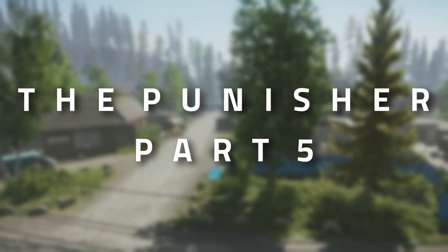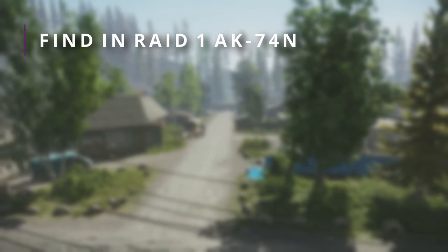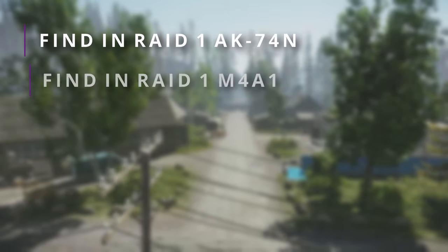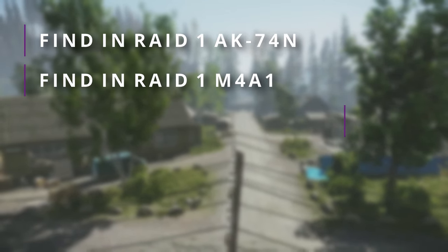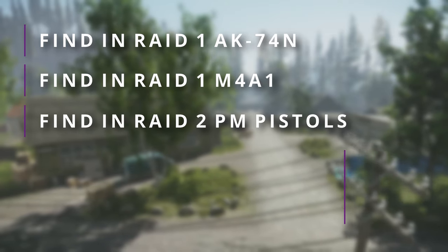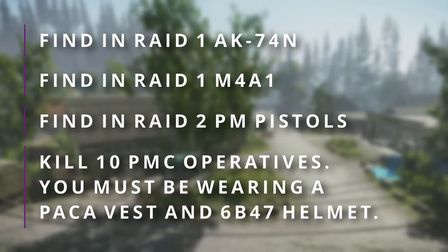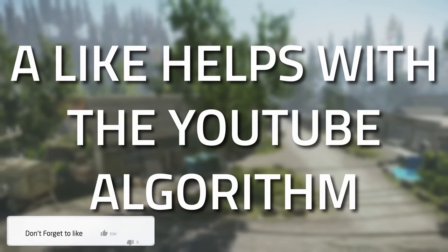Hey guys, welcome to a task guide for Punisher Part 5. For this task you need to find one AK74N found in raid, one M4A1 found in raid, two PM pistols found in raid, then you need to kill 10 PMCs whilst wearing a Packer vest and a 6B47 helmet.